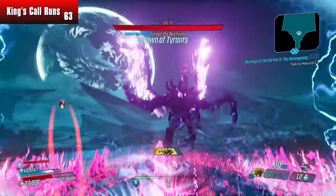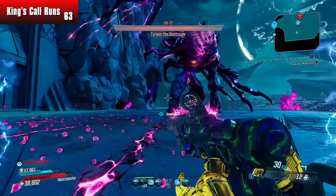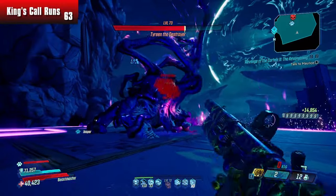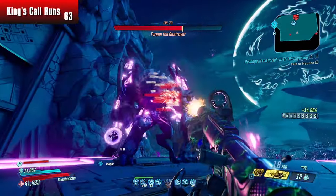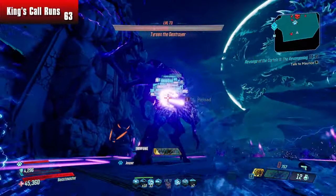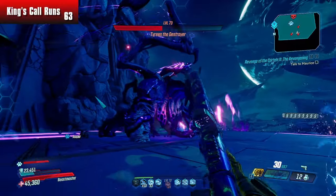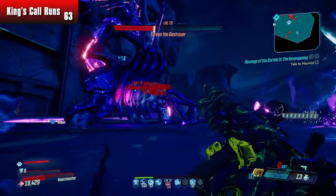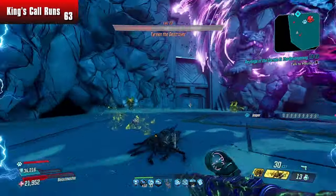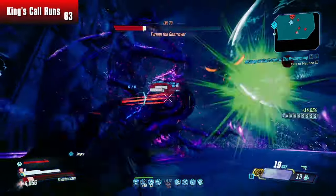I watched a quick video about how to bypass one of the immunity phases on Tyreen the Destroyer. If I walk over to the side and do two attacks, I believe I can skip the immunity phase just like that. I gotta make sure I kill this part of the boss phase, activate my action skill, get to immunity phase, reload, get to this next immunity phase. We didn't quite get it off right.